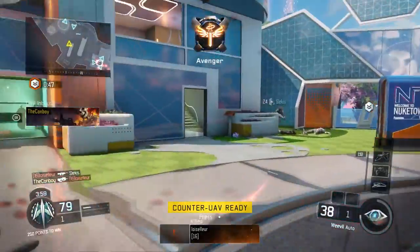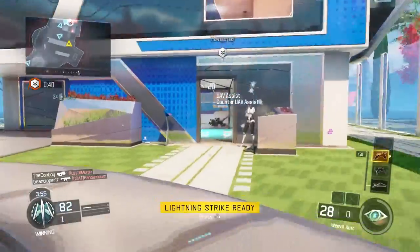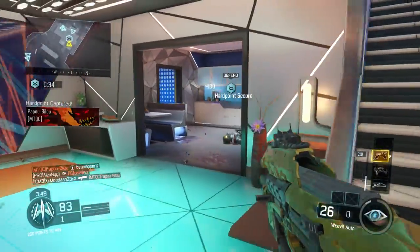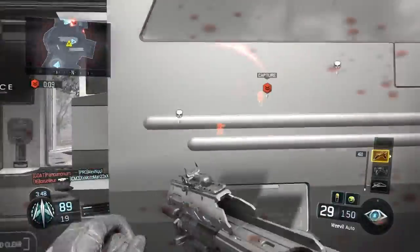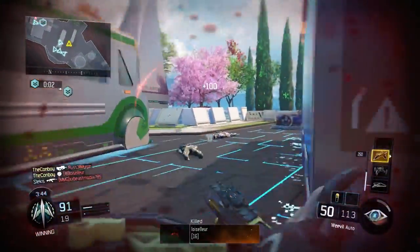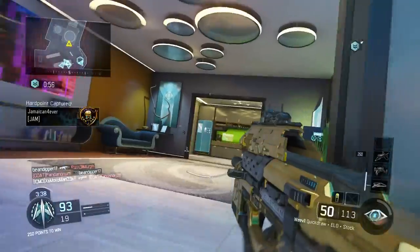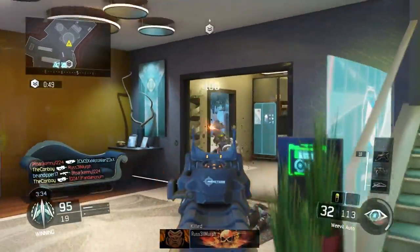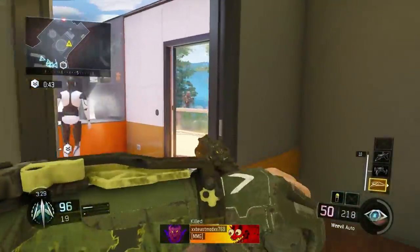In this gameplay I'm using a red dot sight — I forget the exact name but it's unlocked later on — and I think I'm also using a stock. I'd recommend using this gun on smaller, close-range maps. Here I'm in the Chaos playlist, which includes Nuketown and other small close-quarters maps. It's a great gun for that because of its high mobility and effectiveness up close. It does get tough at longer range, though the recoil is notably low, which helps your accuracy.